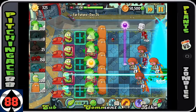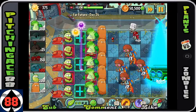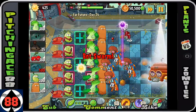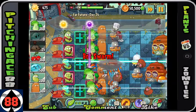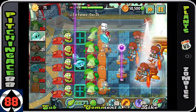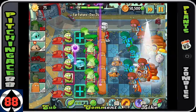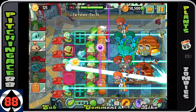At this point, you always want to make sure you have around 150 sun reserved for the Cherry Bomb. So even when you get enough for a Winter Melon, you can plant one, but also make sure you have enough sun to do that damage when needed. I'm going to use the Winter Melon in the very middle row to do damage, and once we get enough for the Cherry Bomb, we should be doing plenty.